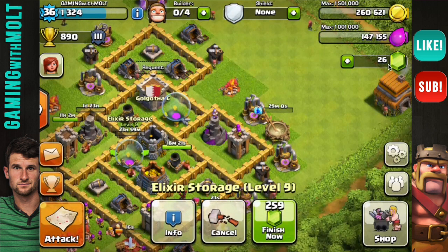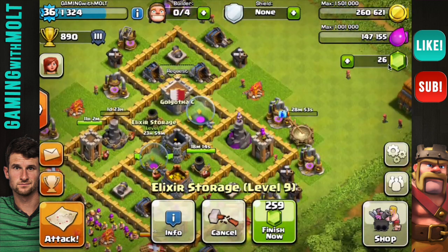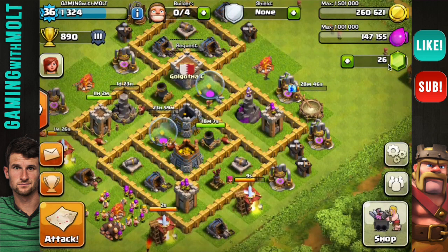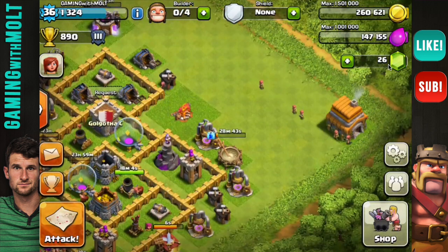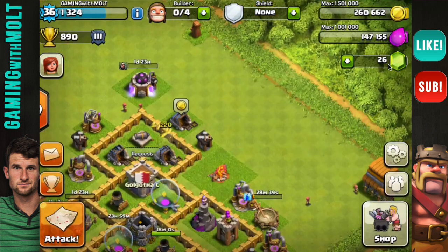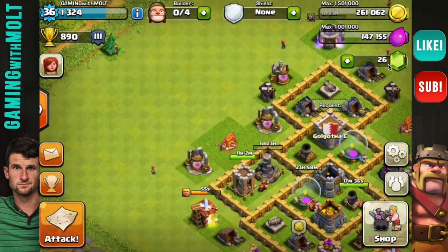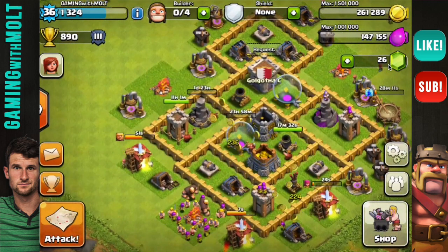So there we have it guys — that is another successful day. We upgraded this wizard tower, we're researching wizards, and we were also able to upgrade this collector. We are definitely on route to be maxed out in probably a week or so, which I'm looking forward to. I'm definitely going to max everything out — army camps and everything — and just try to farm because the loot down here is really good. I'm super excited about Town Hall 7. Once we get there, that's going to be great. Here's my idea for Town Hall 7: I'm going to stay at Town Hall 7 until I beat my 1.2 million raid. I said it, guys. I'm going to stay at Town Hall 7 until I beat that 1.2 million raid, max it out, get all our troops up, and just crush it.